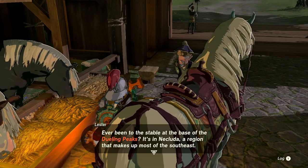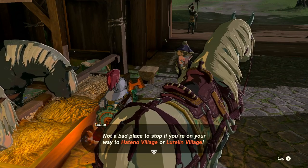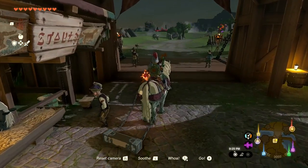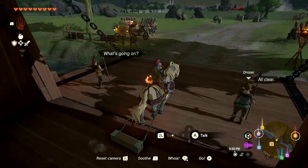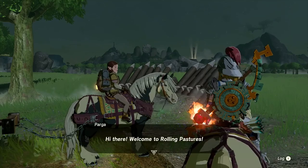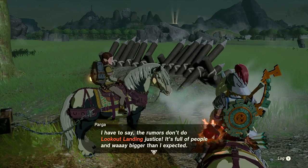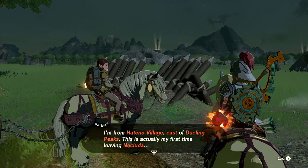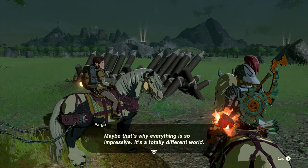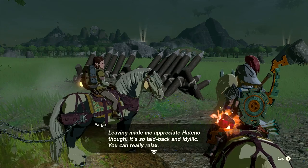An NPC mentions the stable at the base of the Dueling Peaks, in Necluda — it makes up most of the southeast and is a good stop on the way to Hateno Village or Lurelin Village. There's also a vendor here from Hateno Village east of the Dueling Peaks, mentioning it's their first time leaving Necluda. Everything at Lookout Landing is bigger than expected.